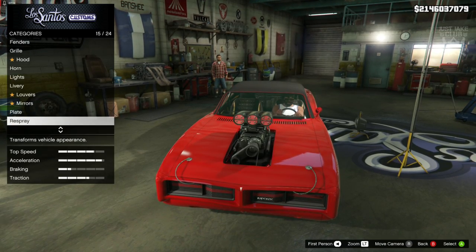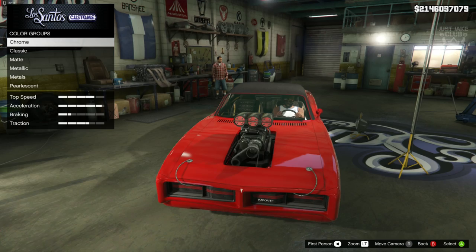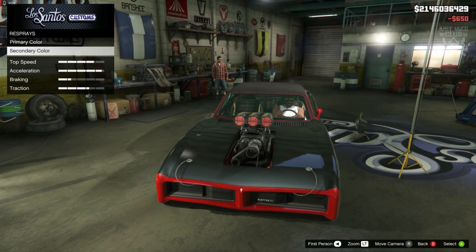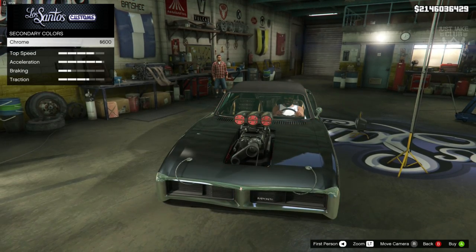Then we're going to go down to the respray. We're going to go primary colour, metallic, and just get metallic black. Then for the secondary colour, we're going to go into chrome and obviously purchase chrome.